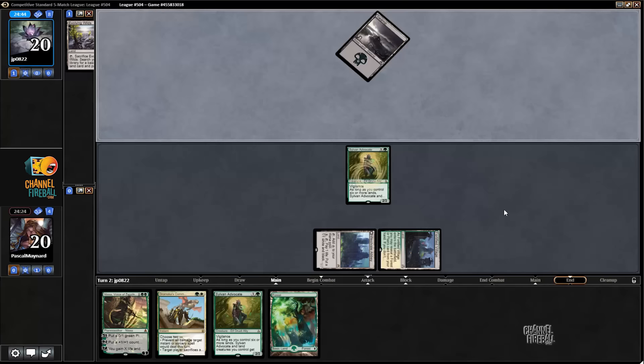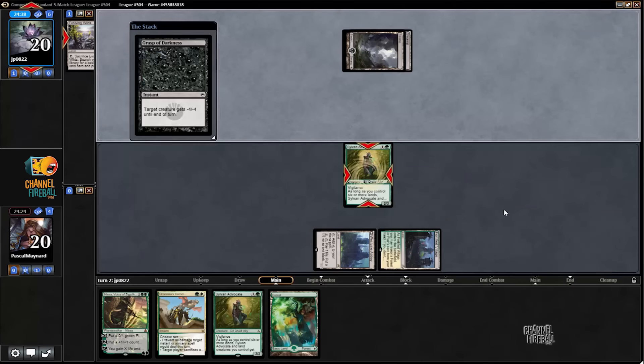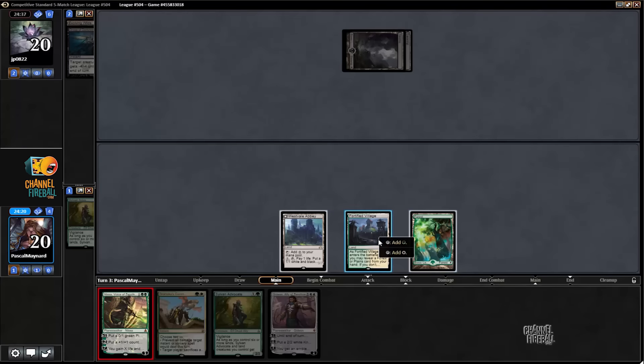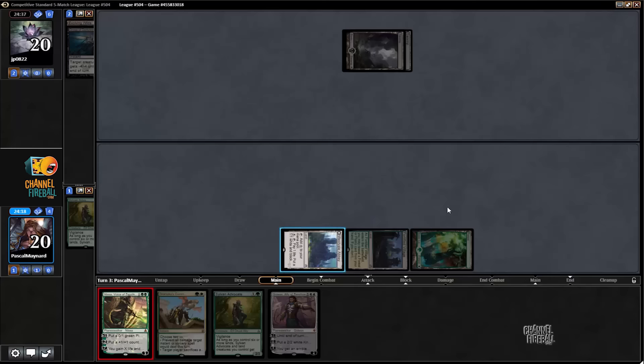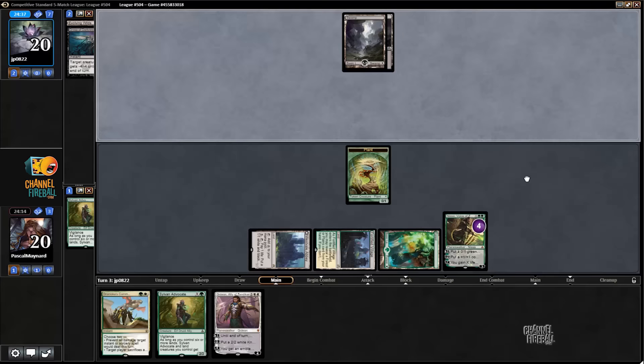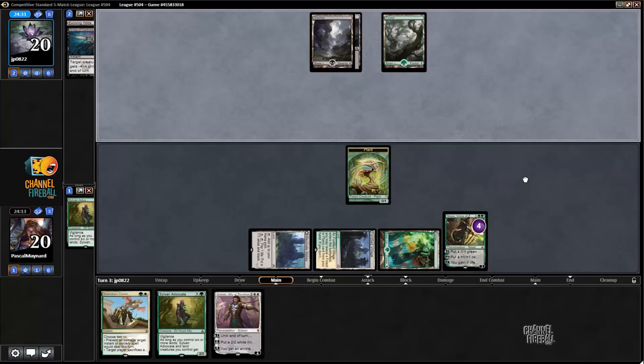He might be playing instant black-green — yep, very likely. I think we have to play Nissa here to be more mana efficient, and we get closer to ultimating it, which is probably pretty good in this matchup.